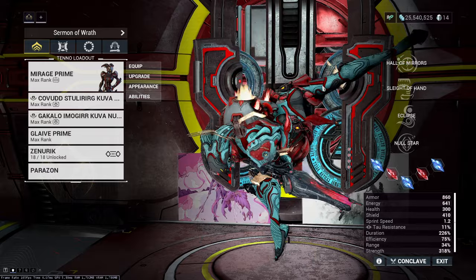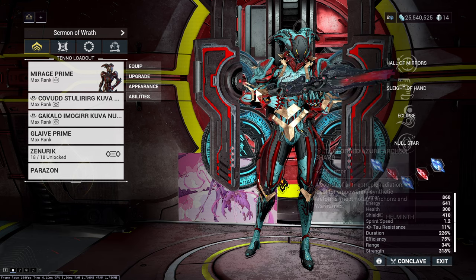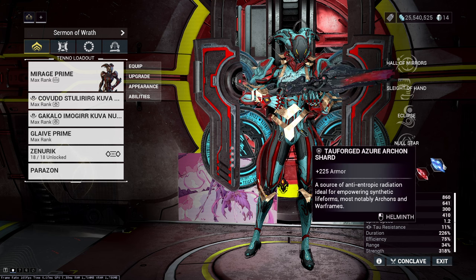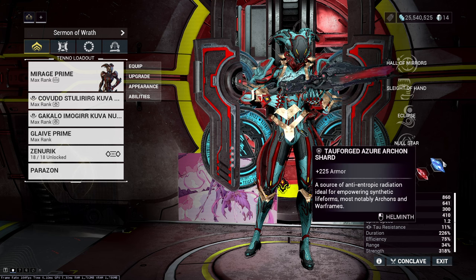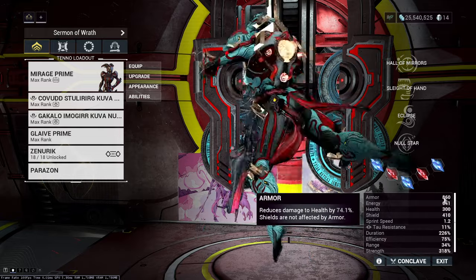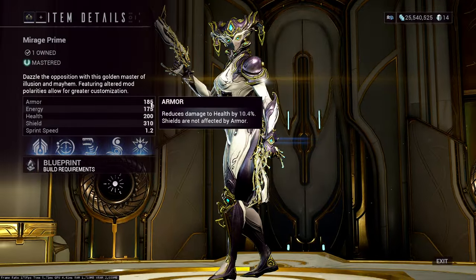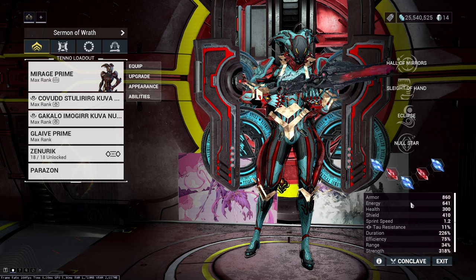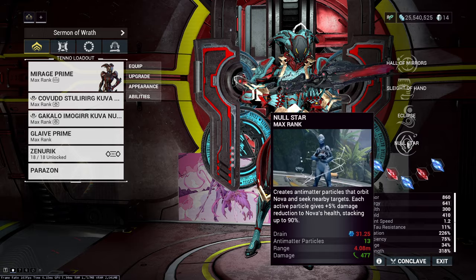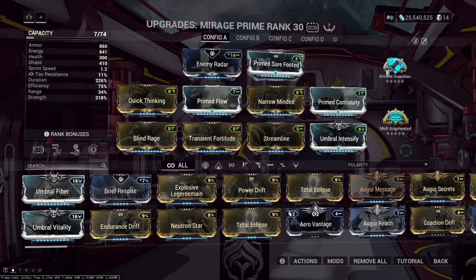This build uses Tau-forged blue Archon shards. I got my third one today to add to her, which gives us 225 armor each. All three combined give us 860 armor instead of her normal 185, and this takes us to 74% damage reduction on its own. Null Star after that gives us 13 particles, which is 65% damage reduction since each particle is 5%.